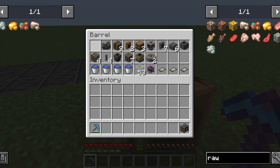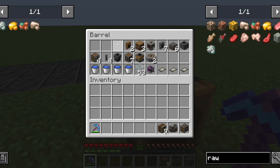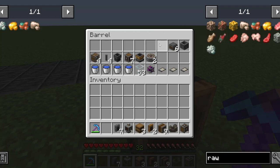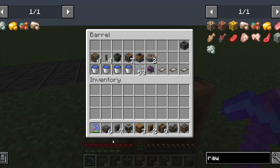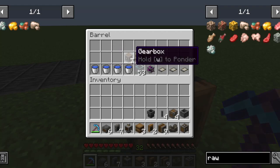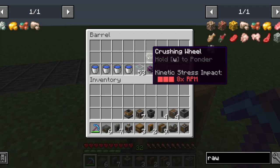You're going to need: one vertical gearbox, one mechanical belt, nine encased chain drives, two brass funnels, two barrels, one mechanical press, seven inside funnels, six depots, one basin, four encased fans, four shafts, one chute, seven gearboxes, one smart chute, and two crushing wheels. You're also going to need four water buckets, but you can also just use two because you can make an infinite water pool. You're also going to need some building blocks — in my case just glass because you can see through them.